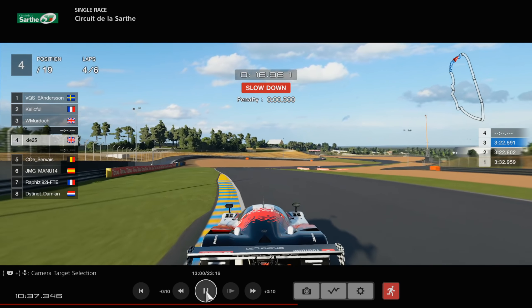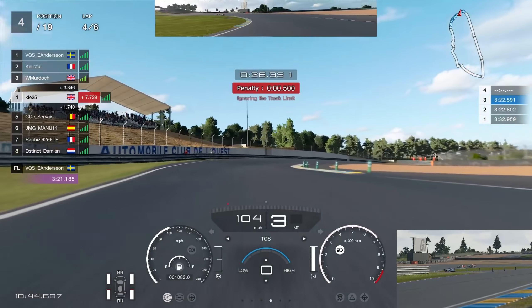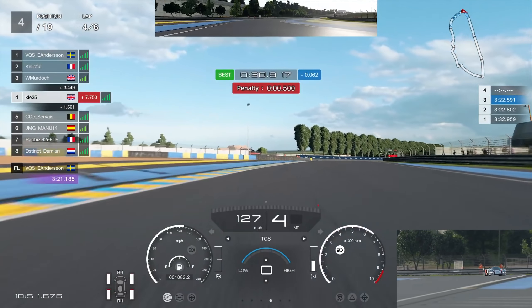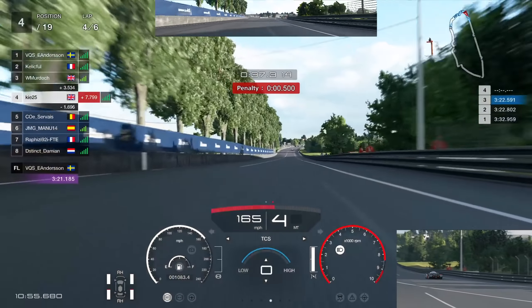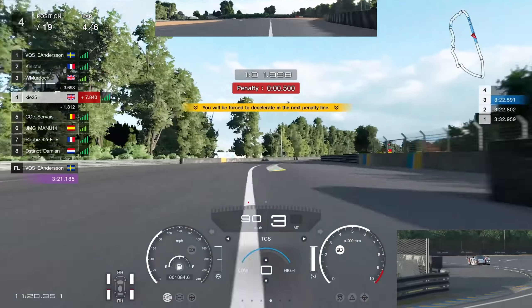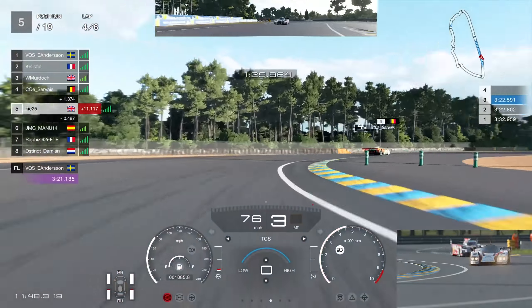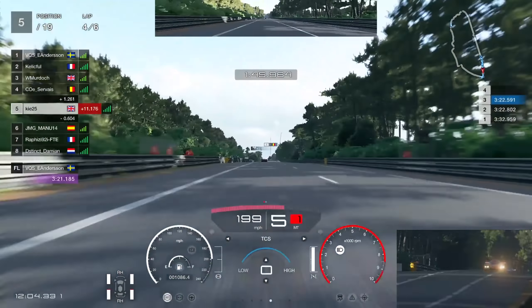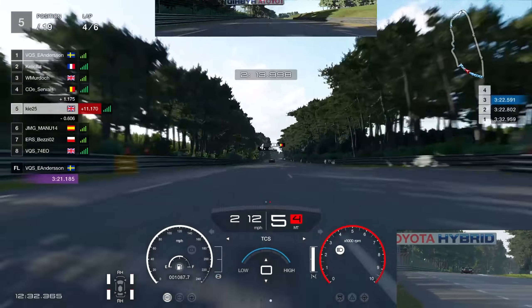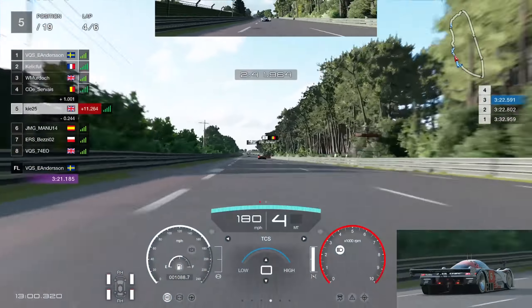We watched it again: the right-hand tires are always within the white line on the right side, and the left-hand tires are always within the left white line — we even checked it live on stream. Yet it's still a penalty. It's just one of those random things on GT Sport — it's always been like this at Circuit de la Sarthe. It kind of evens itself out over time. Looking back, lap 2 was identical and we didn't get a penalty then, but this time we did.